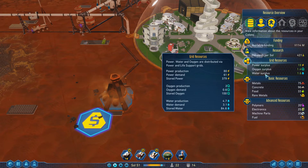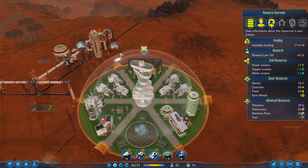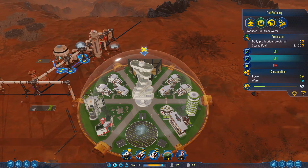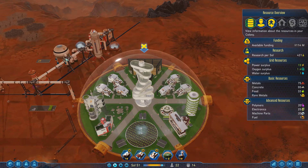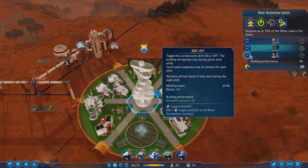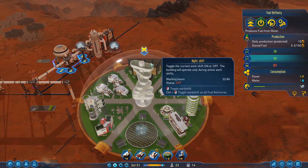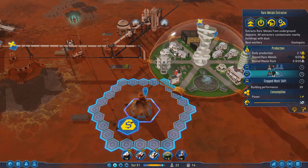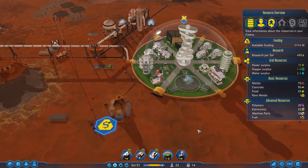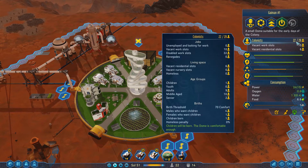That seemed to help our water demand quite a bit, which is good. We should be able to run this thing full-time now. We're going to turn off this shift and leave this — this is still turned off so this will run during the day. We have 22 out of 28 people.